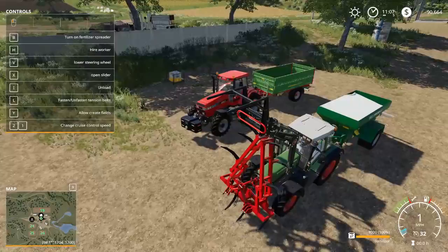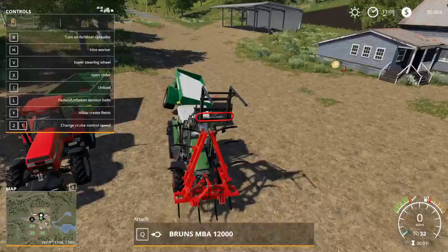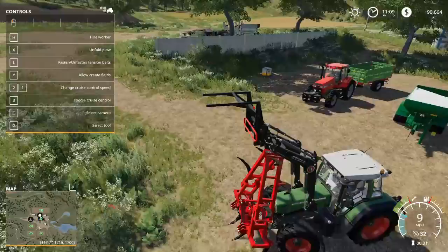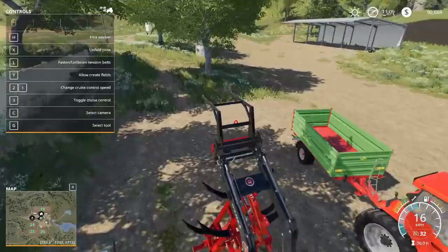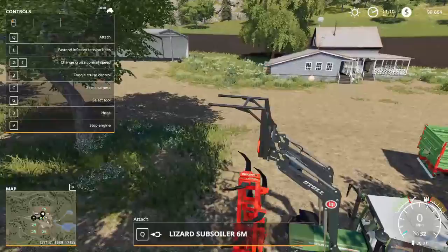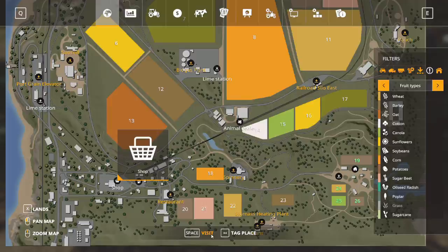I'm going to drop off the fertilizer spreader and the subsoiler back at the farm. There's a little funkiness but it's sorted now. Now we can go back to the map and warp right back to the shop again.